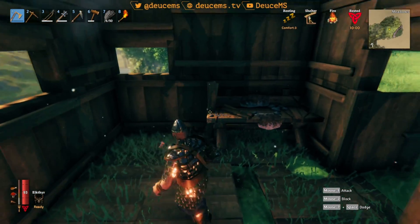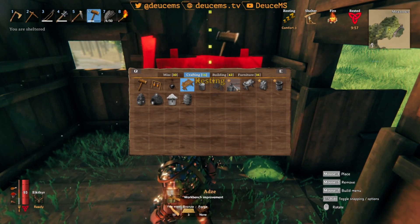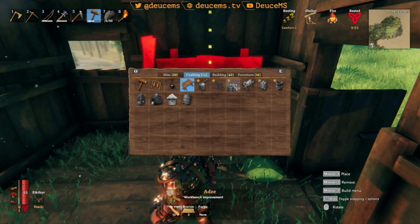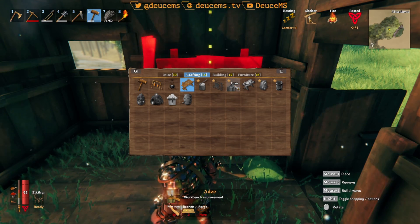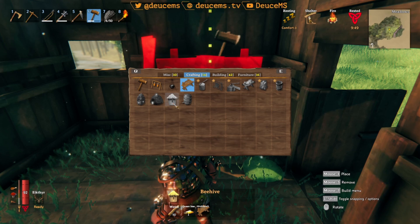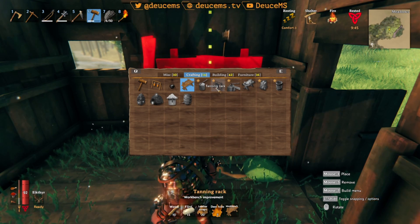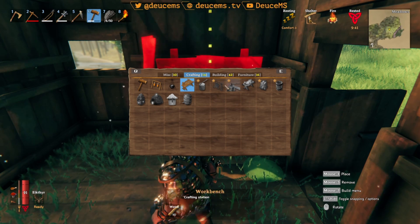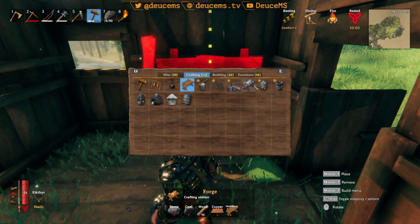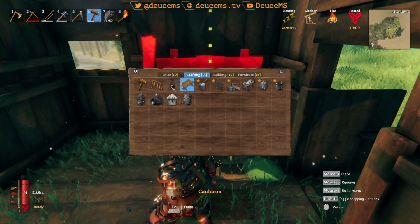I need 10 flint. Let's go grab some flint down here by the water. What else do we need to build these additions? I haven't built these additions yet. We need bronze for that — the tanning rack workbench improvement. I can do the tanning rack; I just got to gather up some more flint. I don't know about having bronze anytime soon. Forge improvement — I don't have a forge over here, so it doesn't matter.